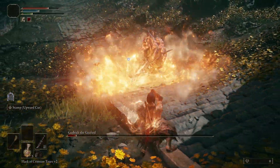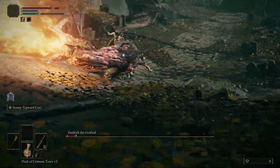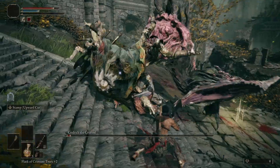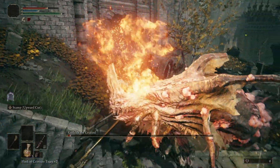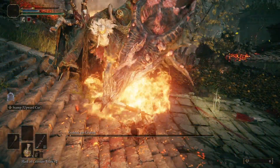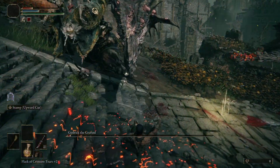Note: the stairs or being uphill from an enemy will affect their attacks, such as this case where the fire is being blocked by the stairs. And how could I forget the dragon grab attack — he yells and quickly snatches you up, followed by heavy damage. Roll towards him at the right time to avoid this attack.